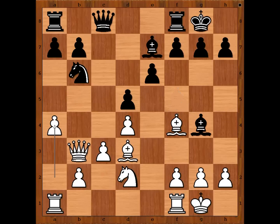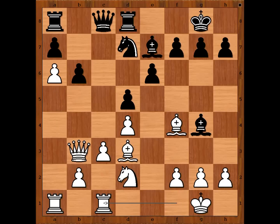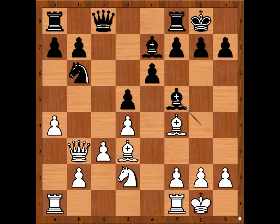Black to move — bishop to f5 was played. If something like rook to d8, then perhaps a5, knight to d7, then a6, and after b6, rook from f to c1 — and this is good for white. In the game we have bishop to f5.